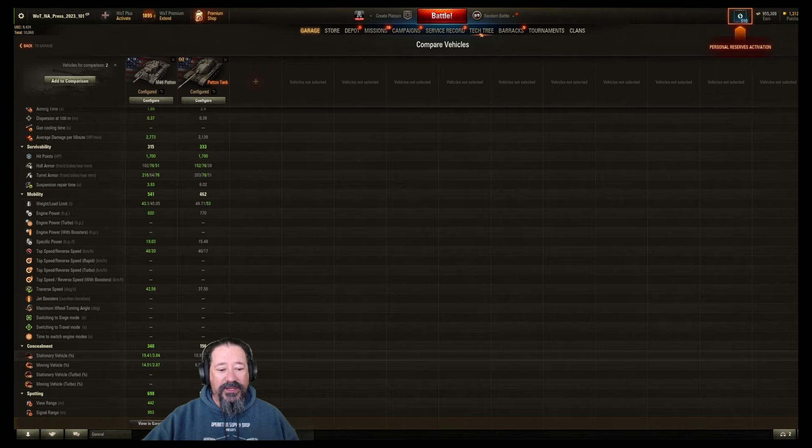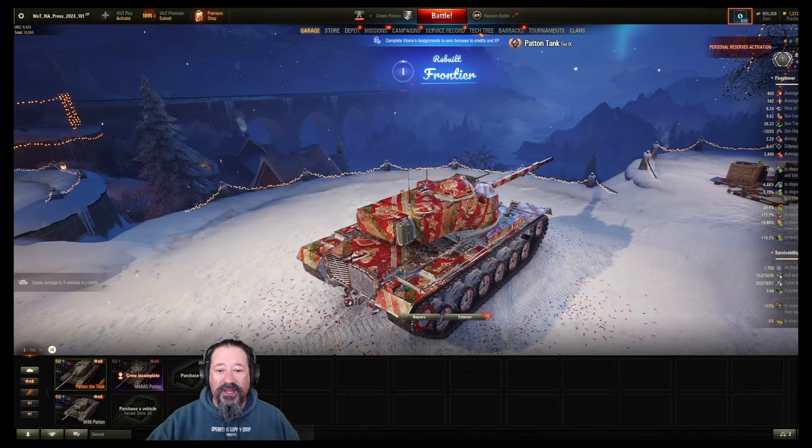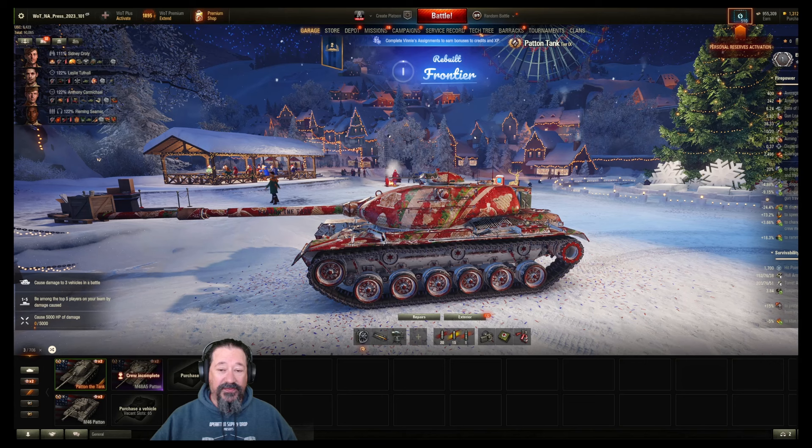The camo is super terrible. I didn't go through and look at a whole bunch of other mediums to see where it would be, but this tank is just not going to be hidden. You're not going to be hiding behind bushes in this thing — it's just going to suck. That's something to think about coming into this free medium tank from Wargaming.